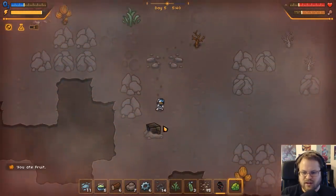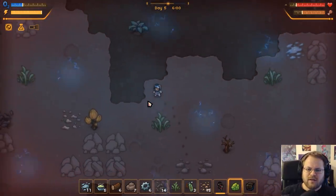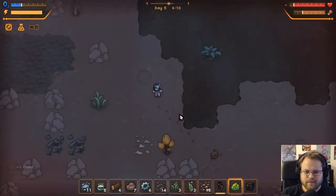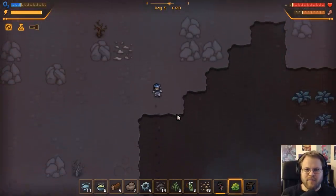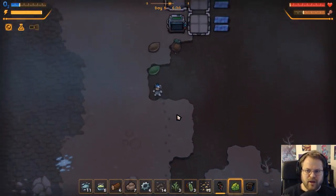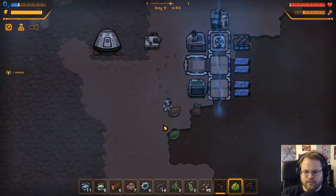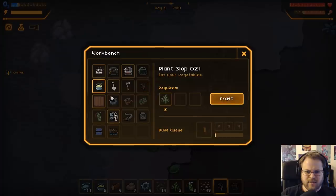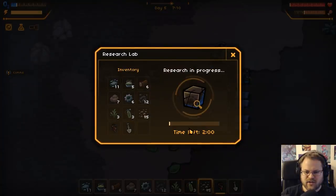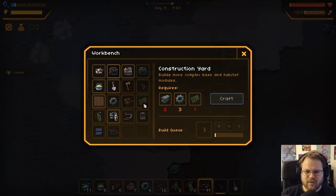There it is - let's just eat another one of these and grab our next artifact. It's raining! I guess it's fine. Me getting zapped by lightning might not be fatal, but I don't like the possibility of it being fatal. Drop that down. Can I make another shovel? Because we should do that. Shovel's done - research the next artifact. I don't know if I'm gonna want storage or what exactly. Construction yard might not be a bad idea - more complex base and habitat modules.